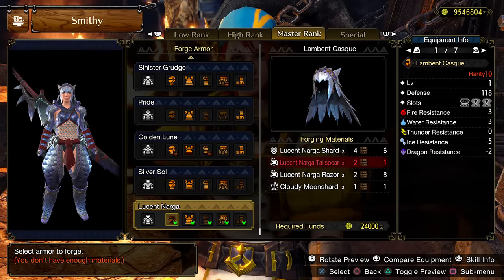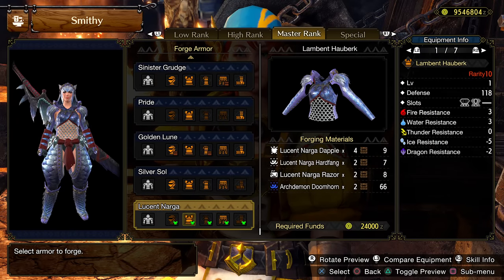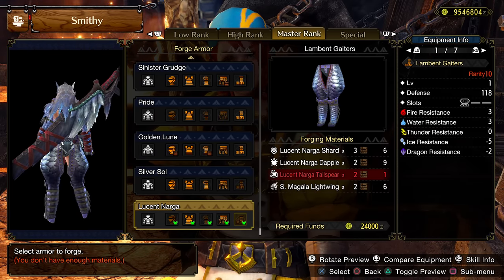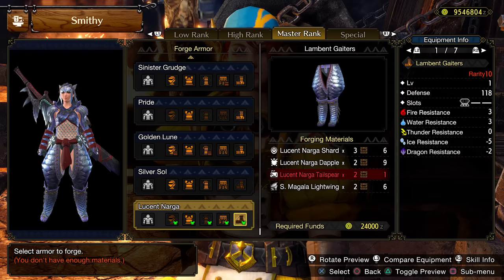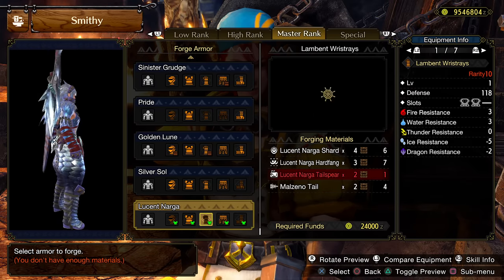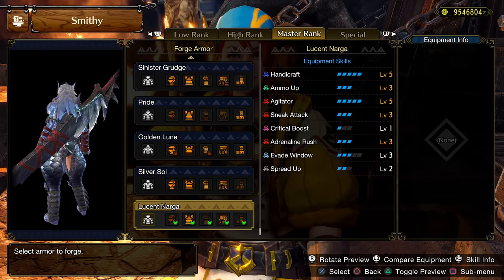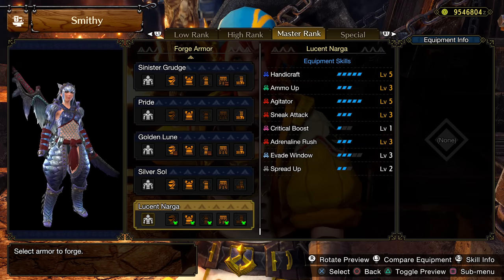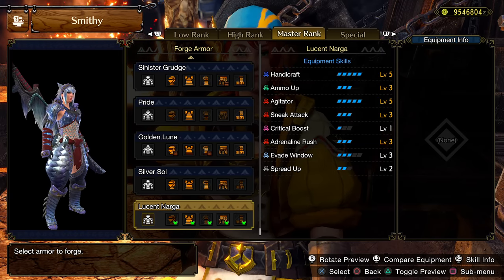Lucen is the last of the four new monsters you fight, and you have to be master rank 10 to start fighting them. Unfortunately its armor still looks bad — they didn't bother trying to update it to be unique, which was disappointing. It's just a color change. But we're not here for looks, we're here for skills, and Lucen has got two of the most interesting skills out of this update: Sneak Attack and Adrenaline Rush.